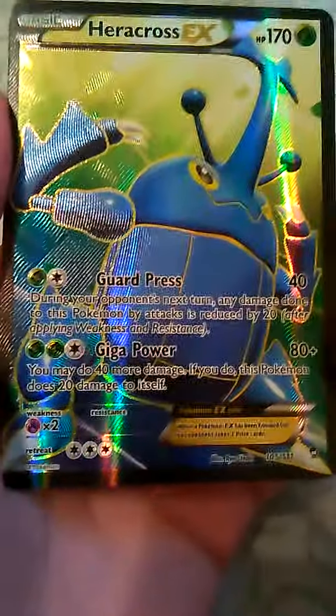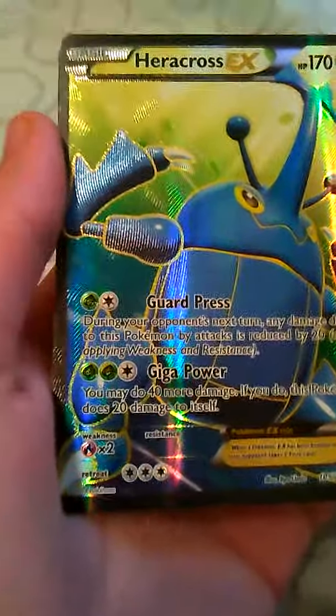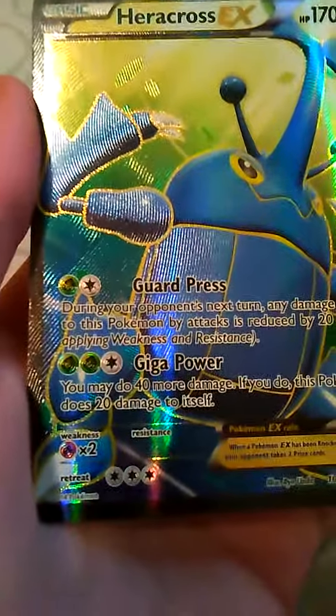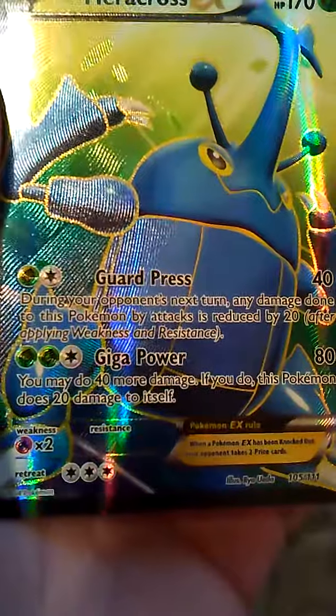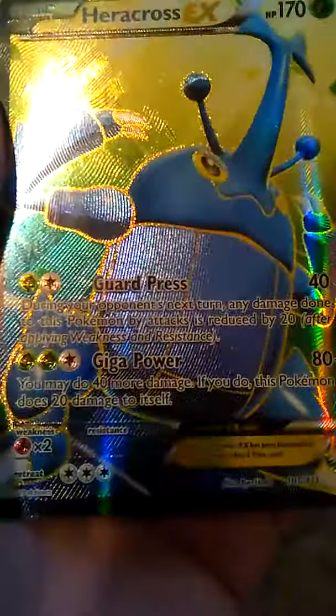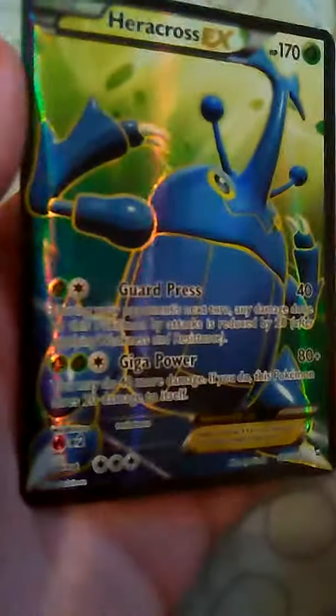Next up we have the Heracross EX. It has 170 health. It has Guard Press, which does 40 damage. During your opponent's next turn, any damage done to this Pokémon by attacks is reduced by 20 after applying Weakness and Resistance. It's kind of hard to read because it's shiny and all.